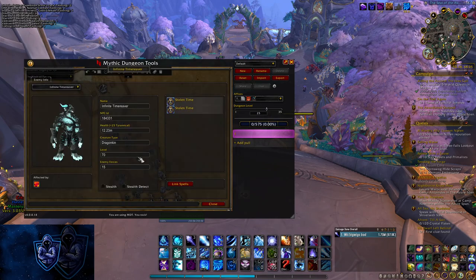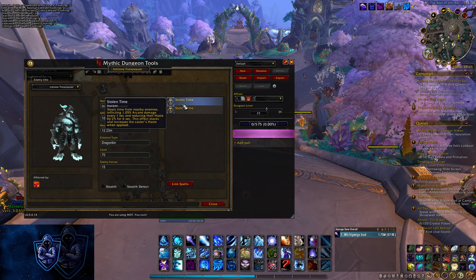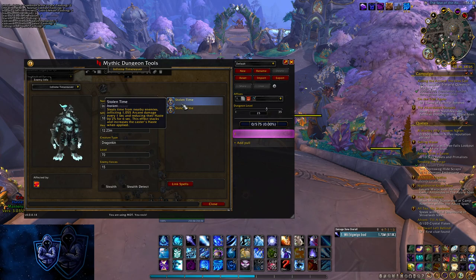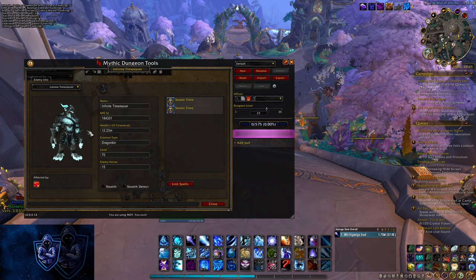After the Infinite Agents are the Infinite Time Reavers. They have Stolen Time, which is a stacking buff that increases the caster's haste and reduces your haste, as well as putting a DoT on you. When you Spellsteal this, you only get one buff from them, but it dispels all of their buffs. So when they get to five or six stacks, you can Spellsteal it — it'll remove all their buffs, they go back to zero, and you get one stack of it. It's only a six-second buff, but it's very beneficial to reset their stacks and make sure they don't have much haste, especially on Fortified weeks, because it'll help the tank survive these mobs.